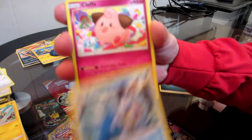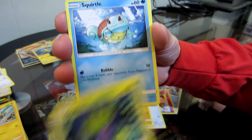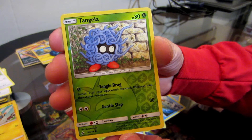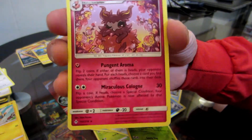Darkness energy, Weavile, Clefable, Bergmite, Crabrawler, Oddish, Squirtle, Tentacool, Aerodactyl, reverse Tangela. Final card is Aromatisse — regular rare. I'll get it all organized and do a little summary.